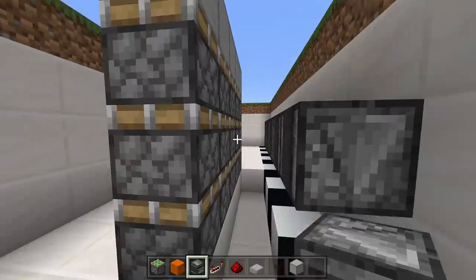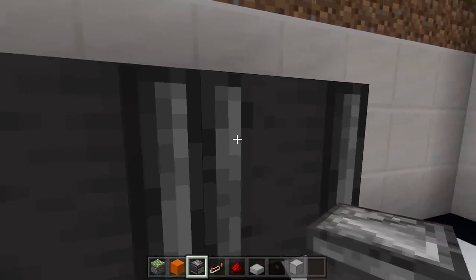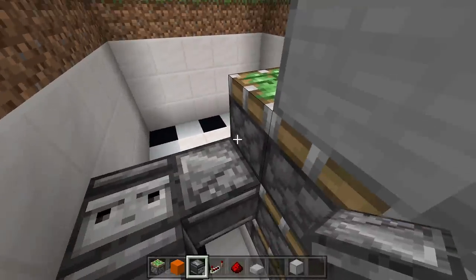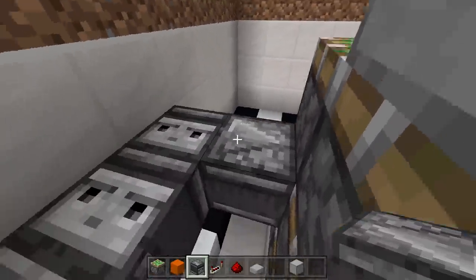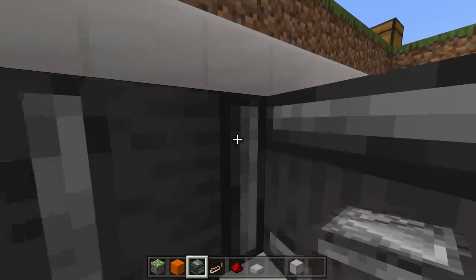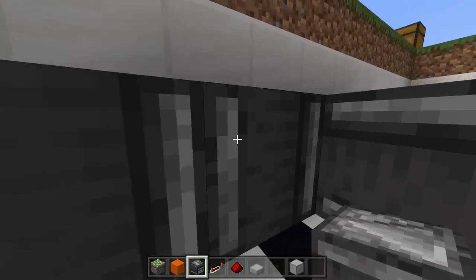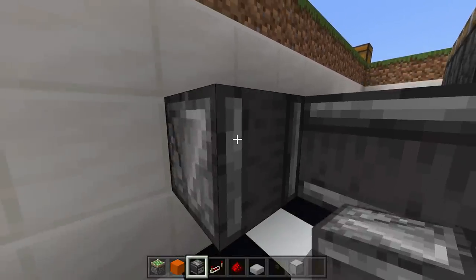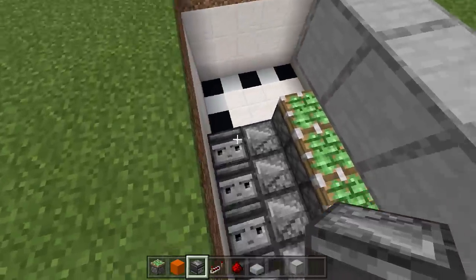Next, take out your observer blocks again and place them going into the side of these pistons, right off these downward-facing observer blocks. Come right next to them and place an observer block facing towards the sticky piston — you'll know it's facing the right way when you hear the sticky piston go off and the arrow is pointing towards it. Do that for each one: one, two, three, four, and five.